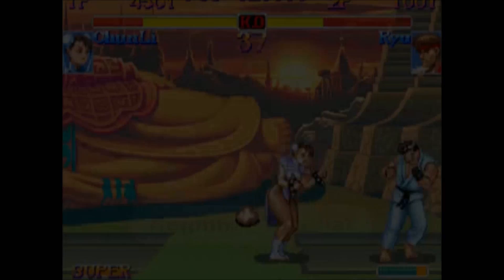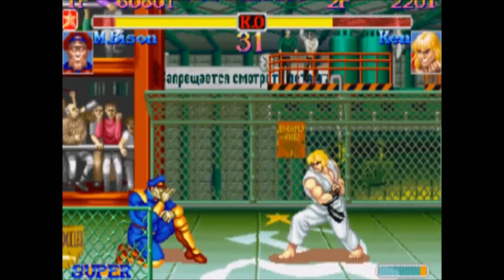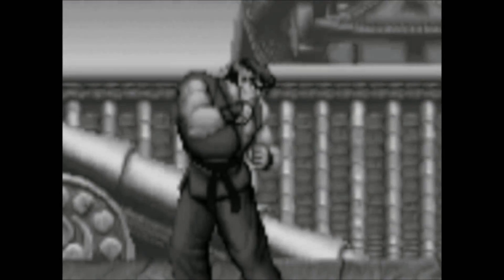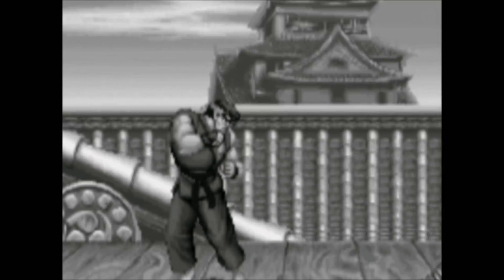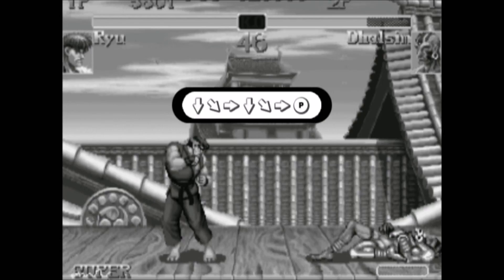That means that even if the opponent successfully blocks, he'll still take a little bit of damage. Super moves are even more powerful moves with even better invulnerability. Each character has only one super move in this game, and it can only be performed when the super meter is full. Super moves usually require you to input the motion of a special move two times very quickly, and then press a button. For example, Ryu's Super Fireball is performed by doing two quarter-circle motions with the joystick: down to down-forward, forward, then down again, down-forward, forward, and then press punch.